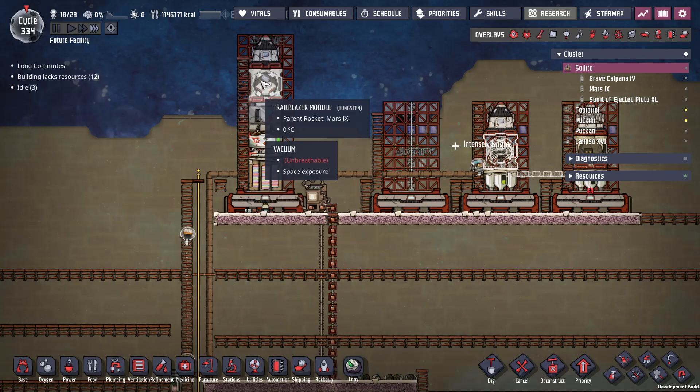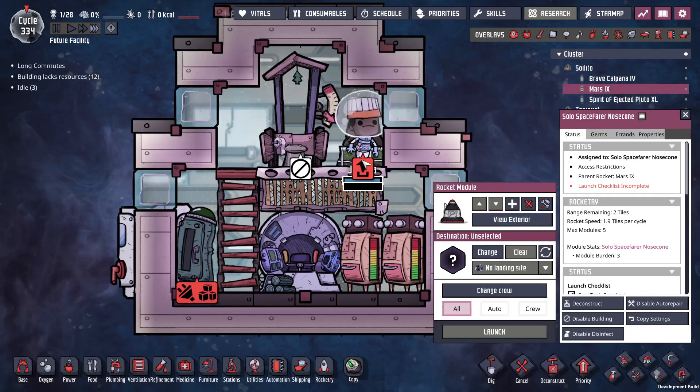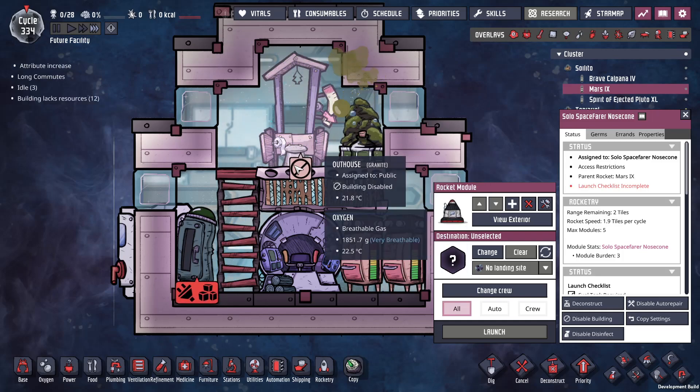We've got a lander and a trailblazer - let's look inside. Now it's starting to get air.